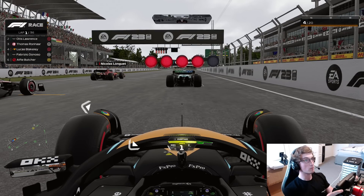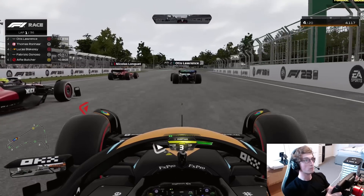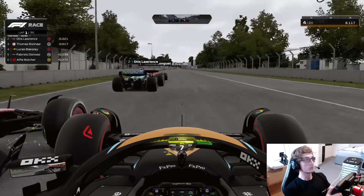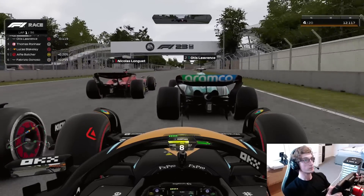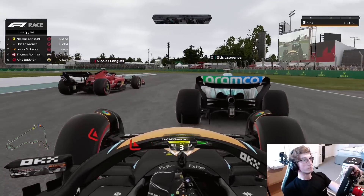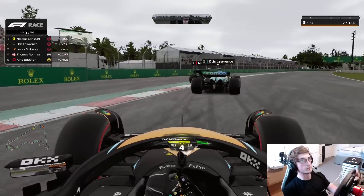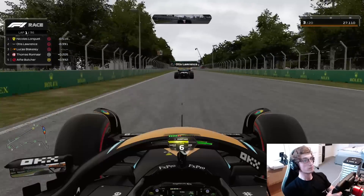I don't think qualifying is going to matter in this race, quite frankly, because it's Mexico — it's a DRS slipstream fest. Here we go, starting on the soft tyres. We have our junior dev driver Otis ahead of us, also on the same strategy, and then a bit of a mix around us as well. Heading into turn 1 now — cars trying to go around the outside, Alfie on the mediums, just a bit of difference absolutely everywhere.